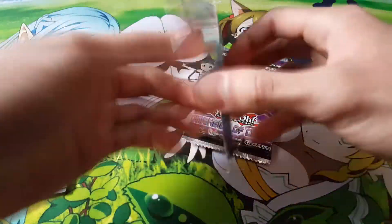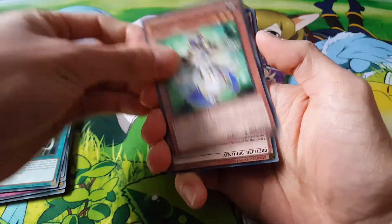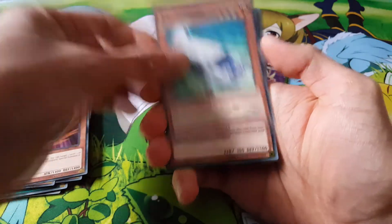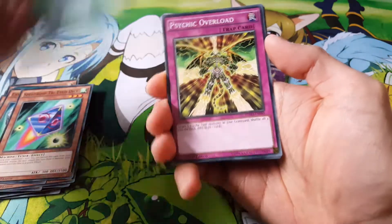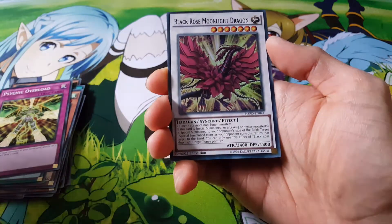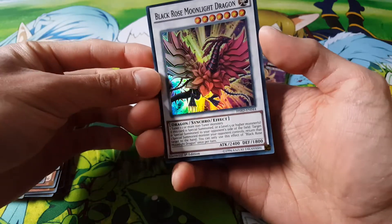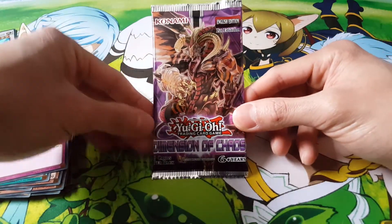Now going on with the second High Speed Riders pack. We get: Hushed Psychic Cleric, Serene Psychic Witch, Speedroid Double Yo-Yo, Expressroid, Speedroid Tri-Eyed Dice, Psychokinesis, Psychic Overload, Psi-Frame Driver — that's our rare — and nice, a super Black Rose Moonlit Dragon and Moon Light Dragon. That's pretty cool!